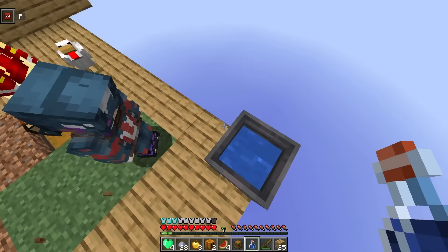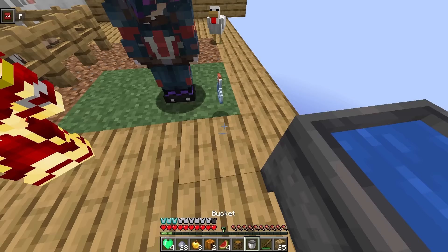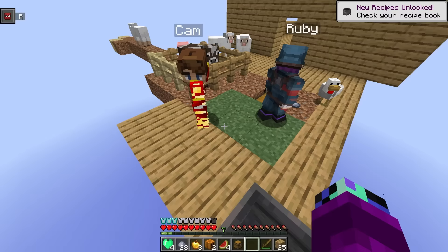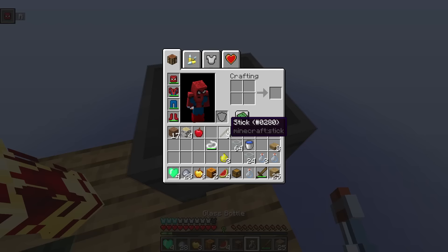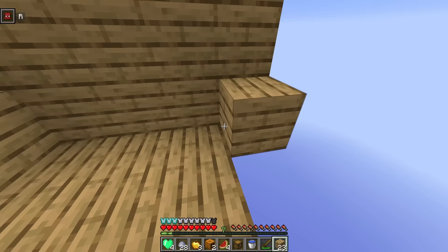We crafted a bucket and have one extra iron. We can use the bucket to grab the water from the cauldron! We had six water bottles which means we can make an infinite water source. Let me fill up the cauldron with all the water bottles — now let's make our infinite water source right over here. This is so easy!